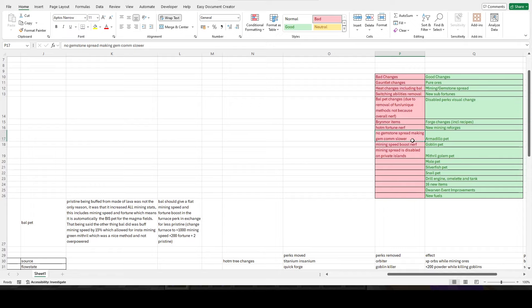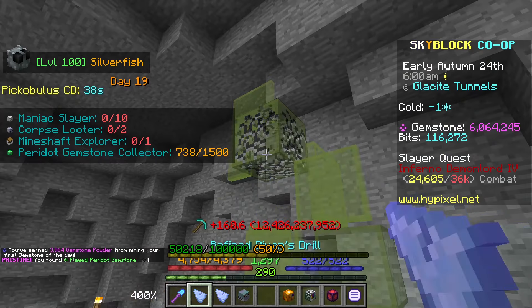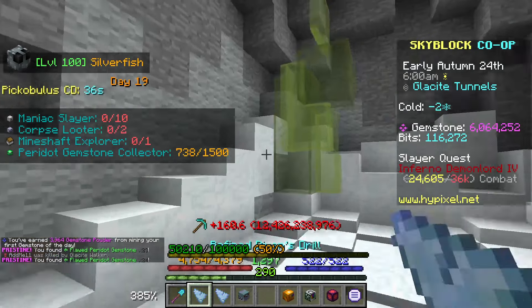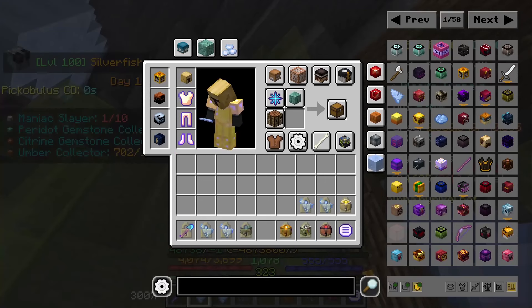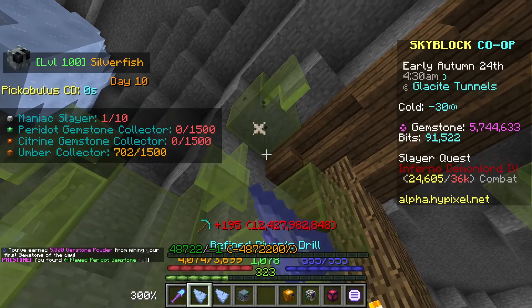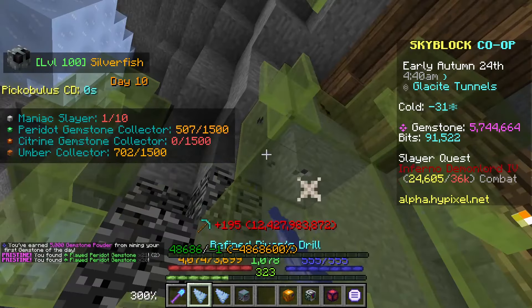This is an interesting bad change — efficient miner no longer affecting gemstones. Now that it doesn't affect gemstones and we have a specific mining spread for gemstones instead, it makes gem commissions a lot slower. As you can see before the update you could do that commission really quickly; in the alpha version it takes ages to get that commission done.